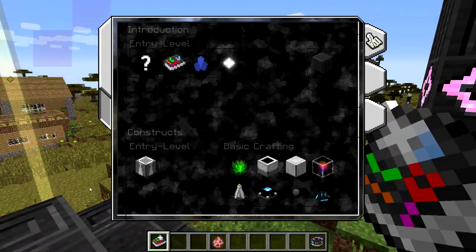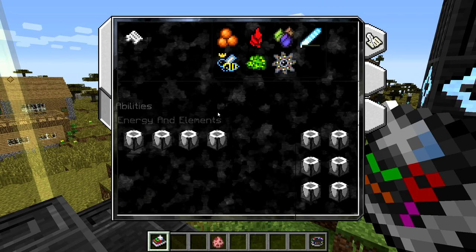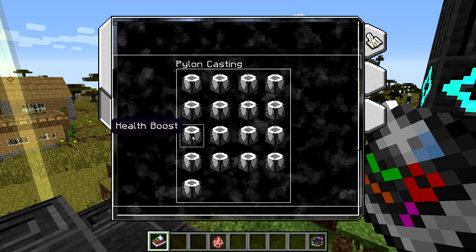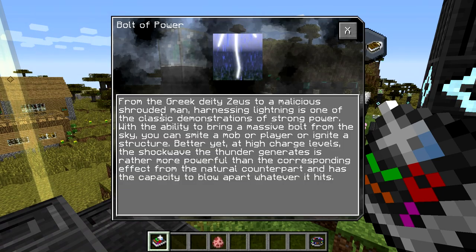If we open our Chromatic Lexicon and go down to the abilities, so far we've gotten through Health Boost, so now we're going to take a look at Bolt of Power. It talks about from the Greek deity Zeus to a malicious shrouded man harnessing lightning. I don't actually know who this one is referring to, so if you guys know, let me know what this is referring to, because I don't know that reference.